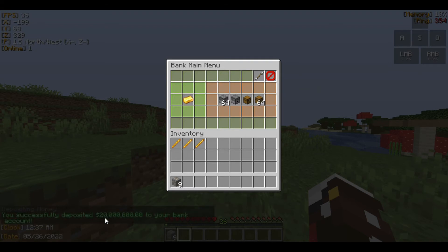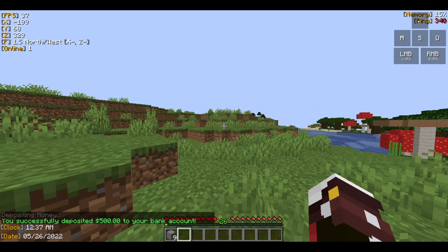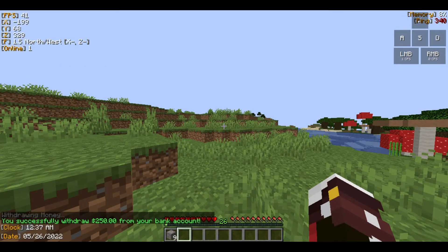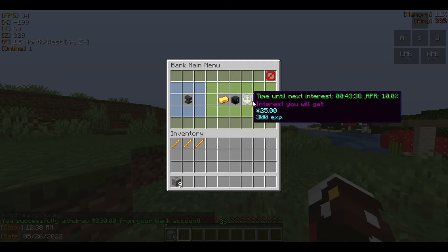There's a button that deposits all your money at once — if I click it, it deposits everything. Now I'm going to withdraw all the money back. If you want to deposit only a certain amount, like 500, you click the specific deposit button and you get a sign where you type 500 and click done. It has deposited 500 to your bank account. Same with withdraw — click the withdraw button, get a sign, type 250, click done, and it withdraws the money.